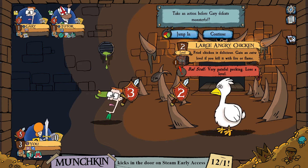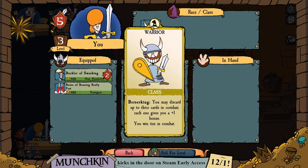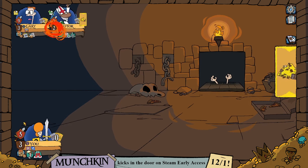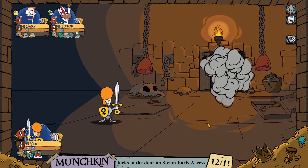A large angry chicken appears. We can look at our inventory at any time to get a sense of how much great loot we're carrying. We are a warrior. The pretty balloons are going to lift the tutor to victory over the Amazon, so our lead in this tutorial game — after a somewhat questionably played last turn — is not looking as good as it once was.